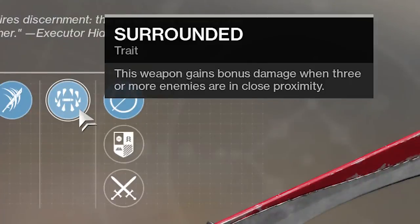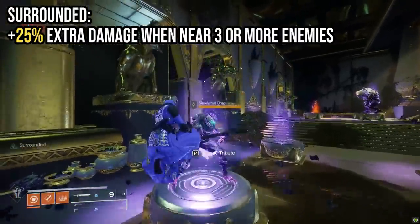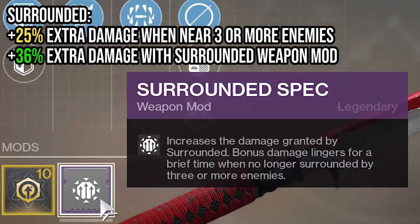Surrounded gives extra damage if three or more enemies are in close proximity. In PvP you're unlikely to have this active, and if three people are close enough you're probably about to get gang shotgunned. In PvE though — plus 25% damage — and since it's very easy to get mobbed by low-level trash, Surrounded gets a thumbs up. Equip a Surrounded spec mod and the damage buff jumps from 25% to 36%, and it lets the bonus linger a few seconds after you're no longer surrounded.